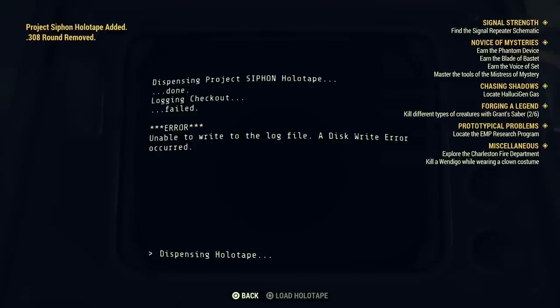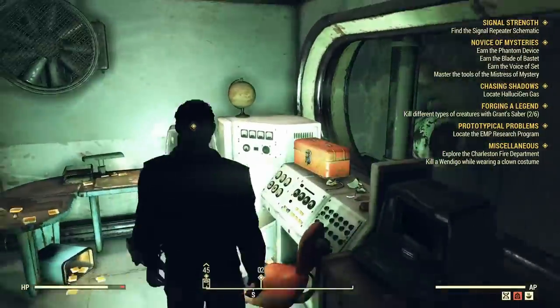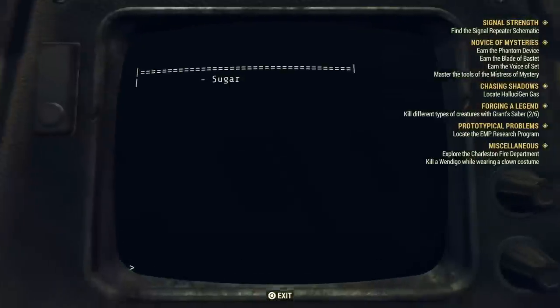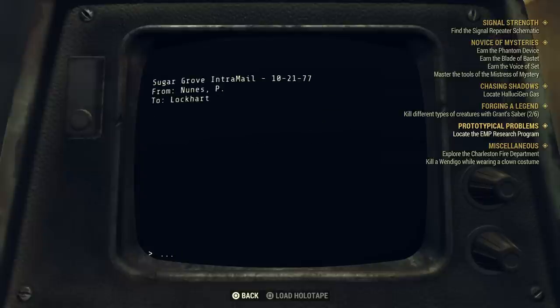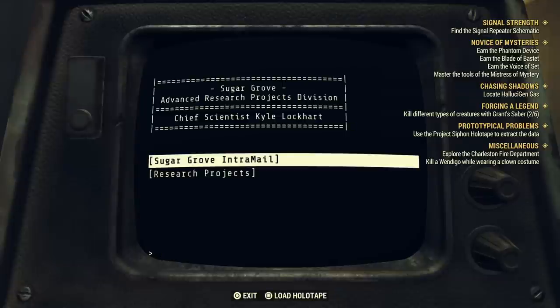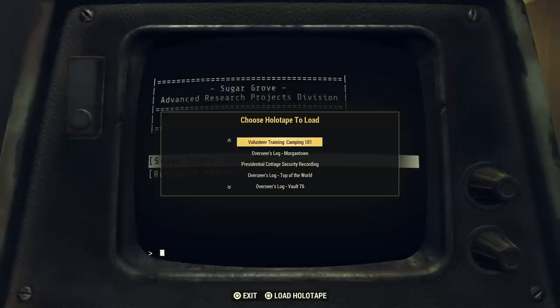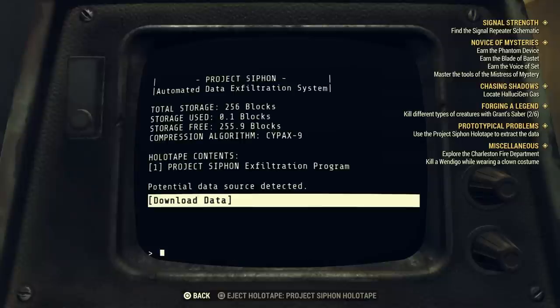Once you have the holotape, head to the objective marker. Here we are — it's the computer there on the left. You'll see there are loads of blank holotapes thrown around, but they're from a bad cheap batch and don't do much. Hit the Square button on PS4 — or whatever your button equivalent is — and load in the Project Siphon holotape. I always work my way up from the bottom. Once you load in that tape, you can download the data.